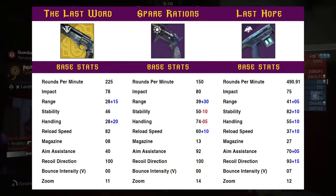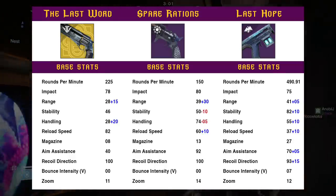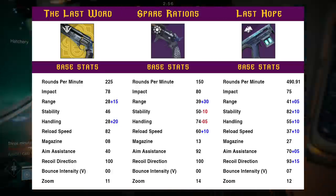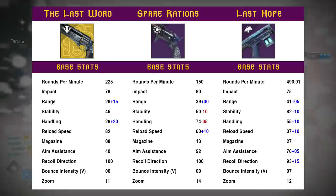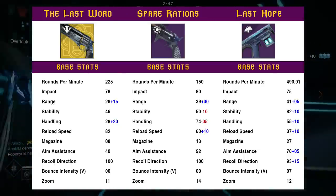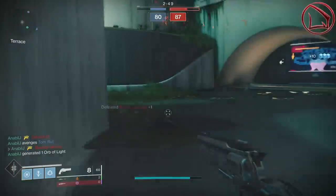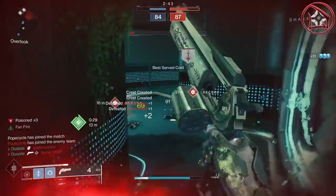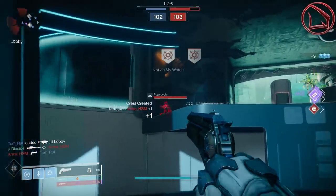We can see all the weapons' base stats and a comparison analysis right there on screen. When it comes to range, Spare Rations is leading the pack by a mile at 69 out of 100. For stability, Last Hope has a clear advantage at 92. Looking at Aim Assistance, it's amazing for both Spare Rations and Last Hope at 92 and 75 respectively, whereas Last Word only has an Aim Assistance of 40 — probably the most important and pivotal difference. All three have a recoil direction at 100, and Bounce Intensity is essentially 0 for all, making that negligible.